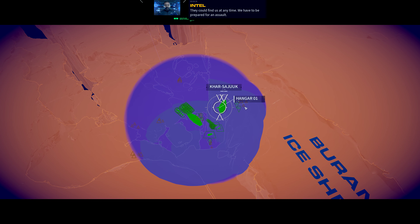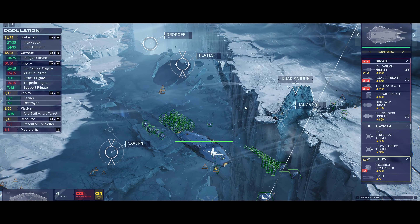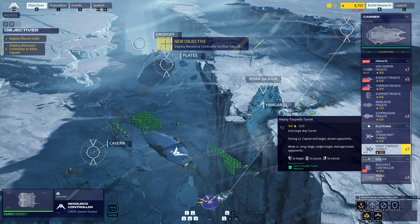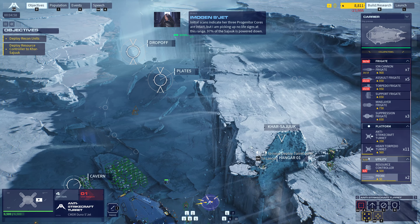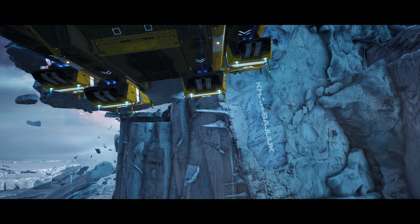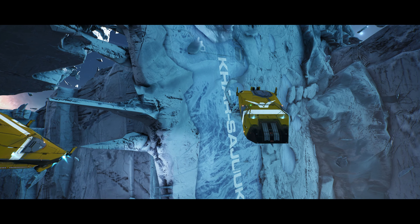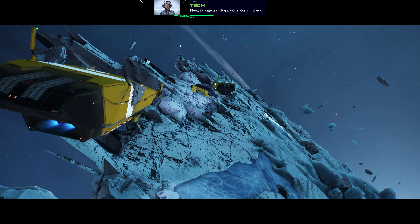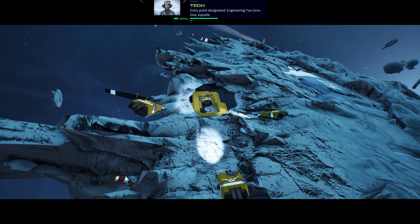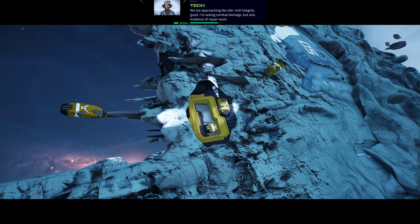Deploy recon elements to the locations indicated. Go ahead, sir — what about the cores? Initial scans indicate her three progenitor cores are intact. But I'm picking up no life signs at this range. 97% of the Sujuuk is powered down. Fleet, salvage team Kappa-1 — comms check. Go ahead. Entry point designated. Engineering Tau-01, topside. We are approaching the site. All integrity good. I'm seeing combat damage, but also evidence of repair work.